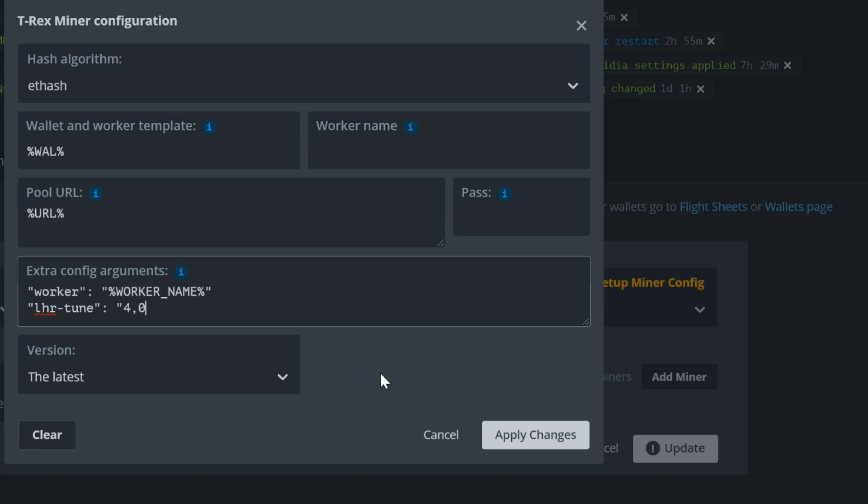0 is disabled — use for non-LHR cards. 1 is the lowest hash rate. 4 is the recommended starting value for most LHR cards, and 8 is the highest hash rate. Separate each GPU with commas, then apply changes.